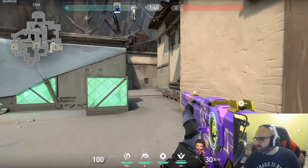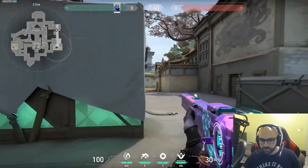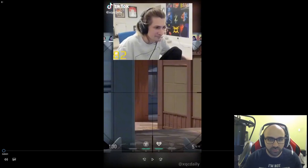Another thing that makes a smoke bad is if there's a crack in it — like smoking C long but there's a visible gap you can see past. I found a great clip from XQC's TikTok that perfectly shows what a bad smoke looks like and how to take advantage of one. What's cool is that XQC isn't a super high-level player — he hovers around low gold — which shows you don't have to be amazing to apply these tips.